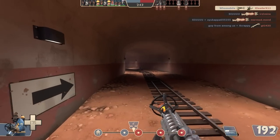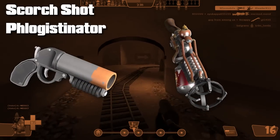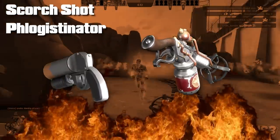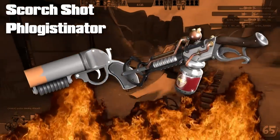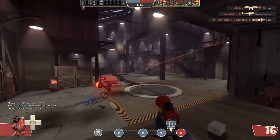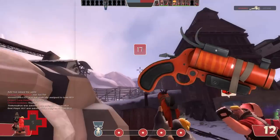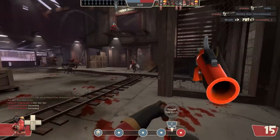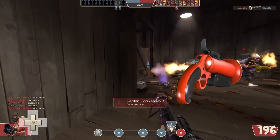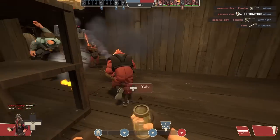We all know what weapons are here: the Scorch Shot and the Phlogistinator. Evil, evil, evil weapons. If there were 2 weapons I could give a major rework, it would be these 2. I have no problems with the other flare guns - the Detonator gives Pyro interesting movement capability, and while the original flare gun doesn't get a lot of love, that big crit damage can be useful. Also flare guns in general are a good counter to snipers.